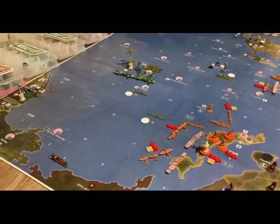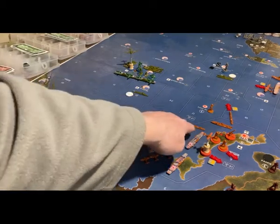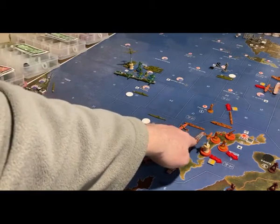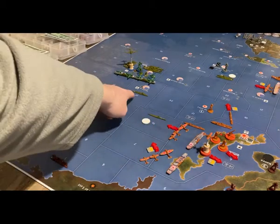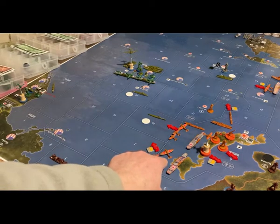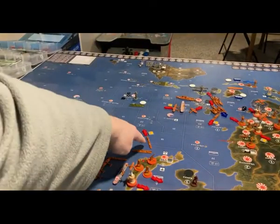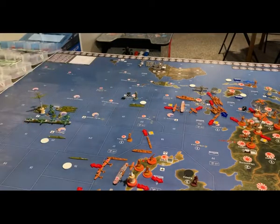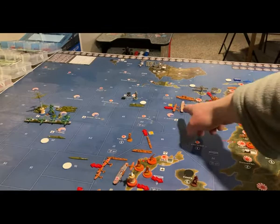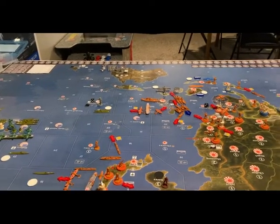There are also naval battles against the Americans. The submarine in Sea Zone 16 will be attacked with one destroyer, two fighters, and a tactical bomber. The destroyer in Sea Zone 25 will be attacked with two fighters and a tactical bomber from a carrier. The destroyer in Sea Zone 6 will sail south to Sea Zone 33 to attack the destroyer and submarine there, along with a fighter and tactical bomber.